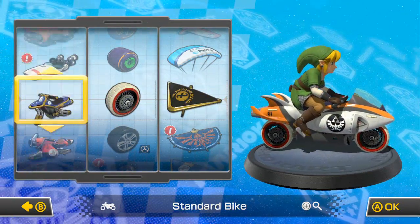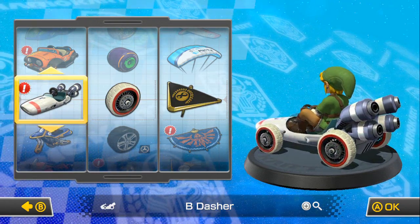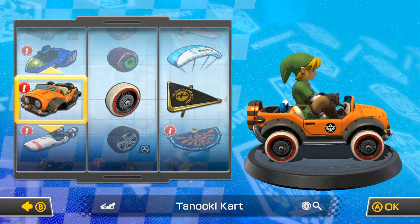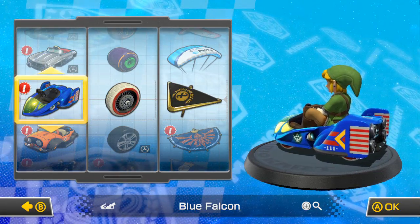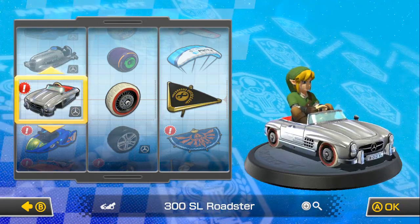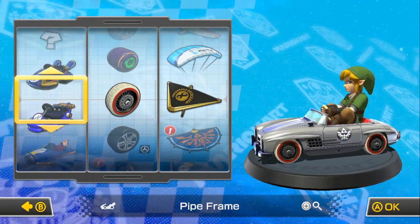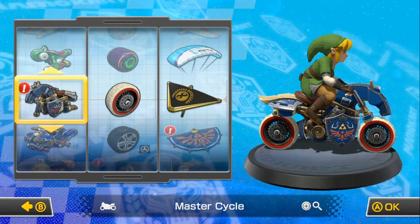We've got a bunch of new vehicles as well. Let's see if we can find them. We've got the Bee Dasher — okay, it's fast, good weight and stuff. We've got the Tanooki cart there, which Link looks very silly driving. We've got the Blue Falcon, that's pretty cool. Again Link looks really weird because he's like really tall. There's the 300SL Roadster — that's just one of the Mercedes cars. But the one that we want to use, of course, is Link's Master Cycle.